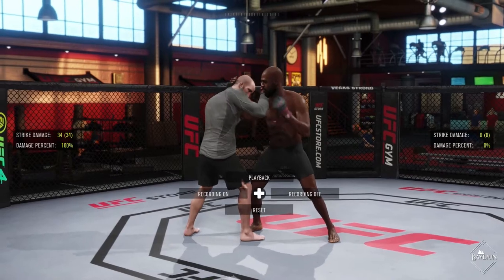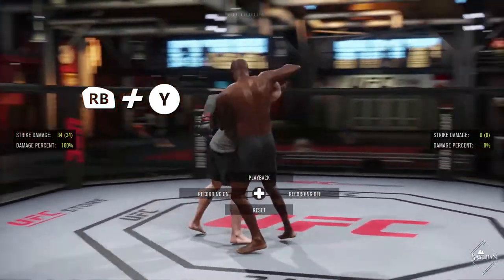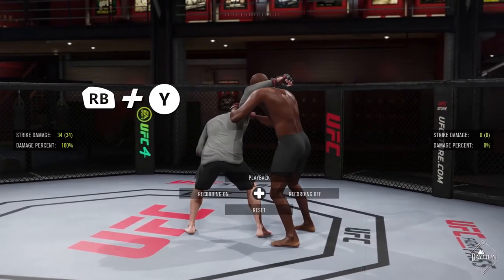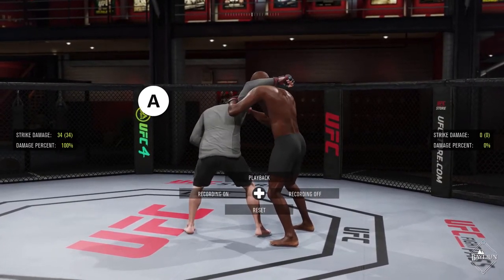If you want to transition to the over-under position, press the right bumper and Y. This will transition your fighter into over-under. From here, you're able to strike in the same way as before in the single collar position.